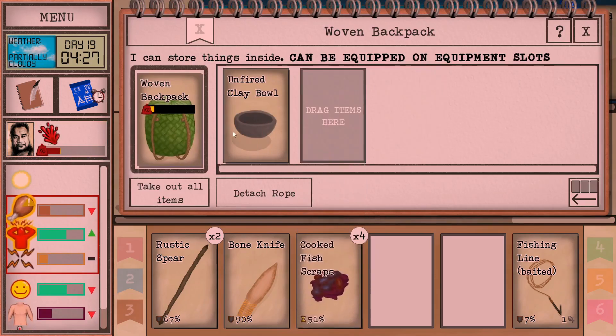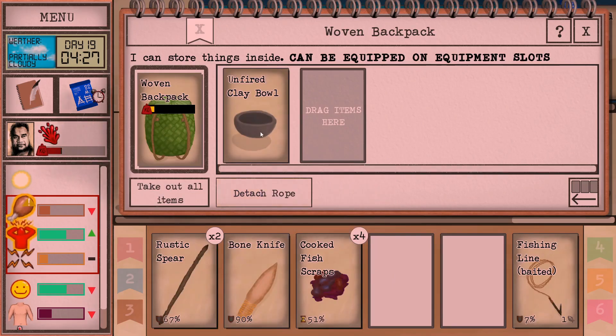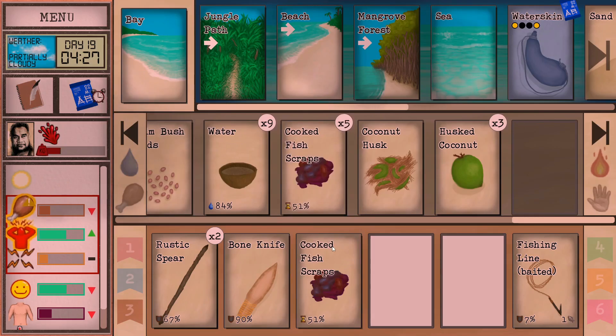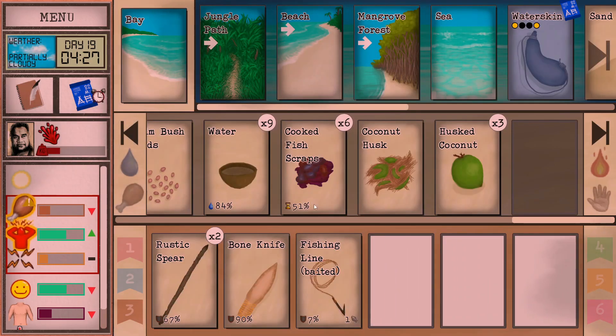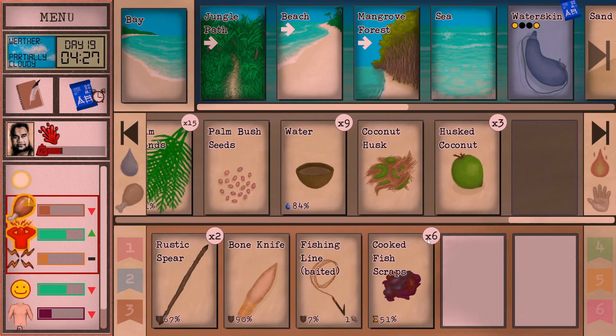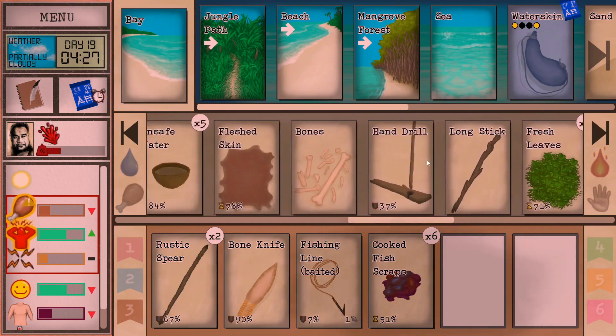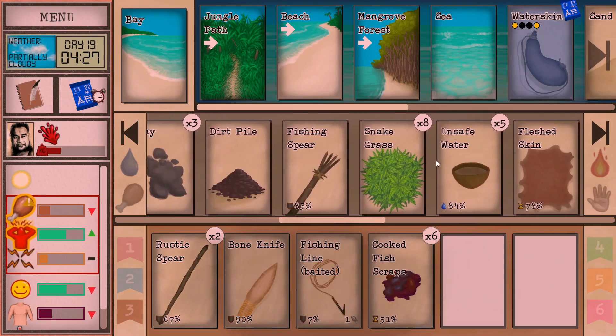I've got the fish scraps - I'm glad I brought those back because those need to be used as bait. I think we're going to spend some time fishing. Once we catch a couple fish I'll start the fire. The snake grass also needs to be processed.